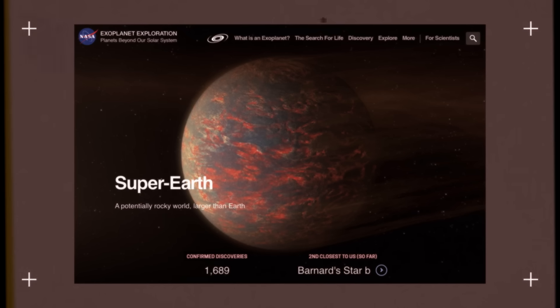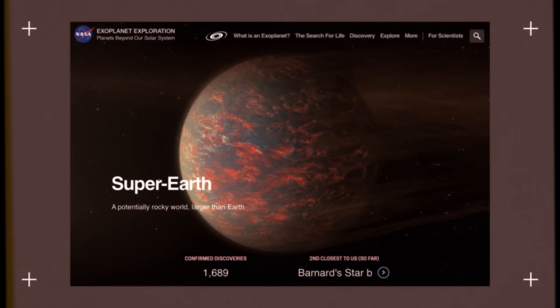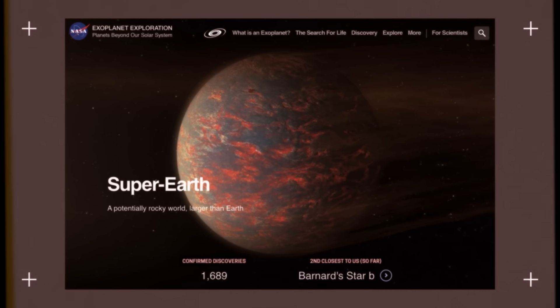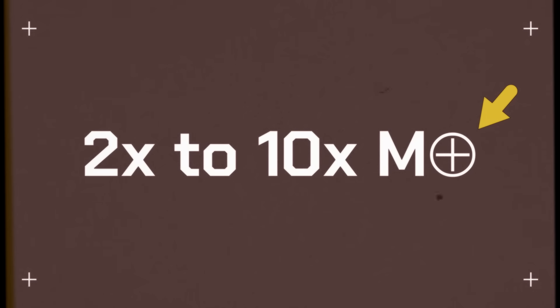but it's not super in the way that astronomers would use that term. Technically, a super planet is any planet that resembles its namesake but is larger. What NASA would call a Super Earth, for example, would be a planet similar to Earth that is between two and ten times its mass. This symbol here is shorthand for the mass of Earth and will be used on your exam.